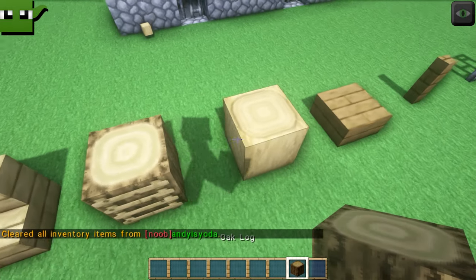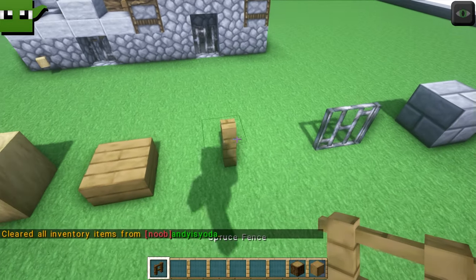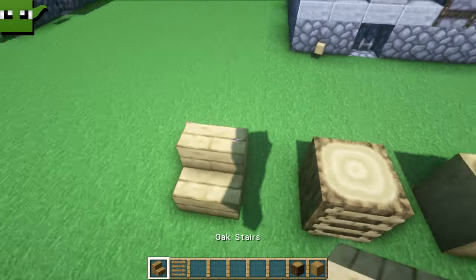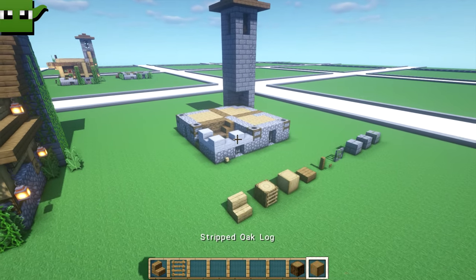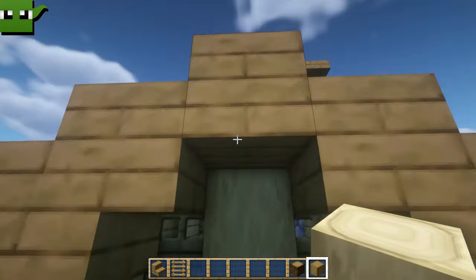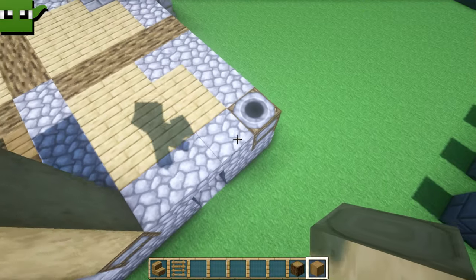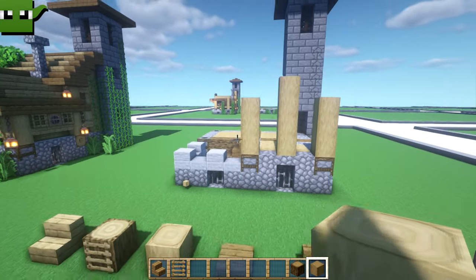Let's grab oak logs and stripped oak logs. Starting off with stripped oak log — you can see we go one, two, three, four blocks there, and then one, two, three blocks at the side. So this is one, two, three — one, two, three — one, two, three, four like so. And then round here on this side we're going to go one, two, three, four, five — and actually take that one away because we're going to be having some oak log come through there in a minute.